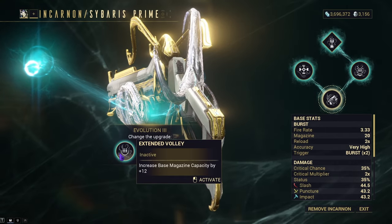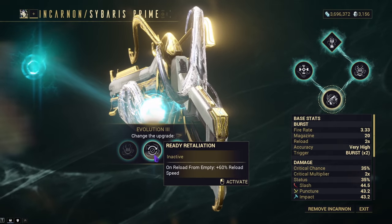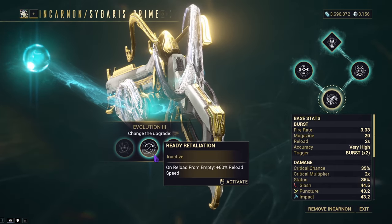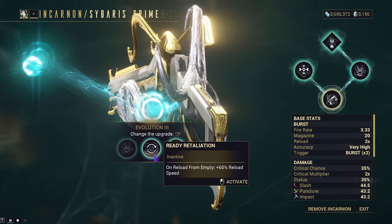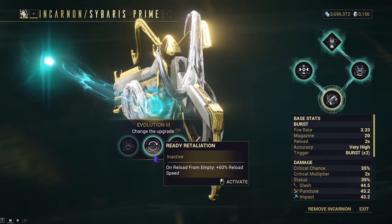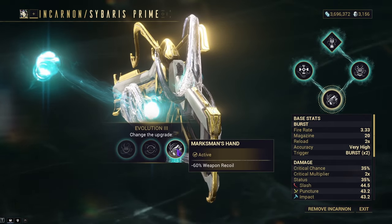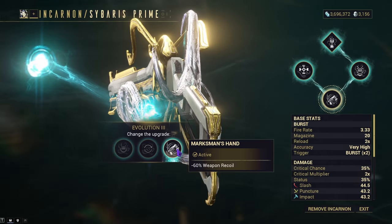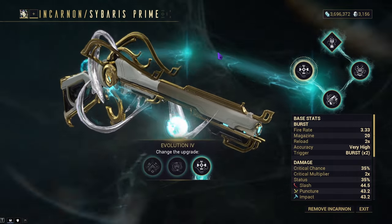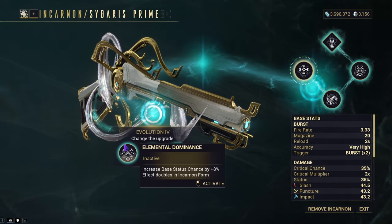Evolution Three offers Extended Volley, Ready Retaliation, and Marksman's Hand. Extended Volley increases your base mag by 12 — not the incarnon mag — which I don't find valuable. Ready Retaliation gives plus six percent reload speed on reload from empty, but since the reload is two seconds and incarnon swapping is quick, I don't see it as useful. I'm going with Marksman's Hand for minus 60 percent weapon recoil, since this weapon does kick quite hard.